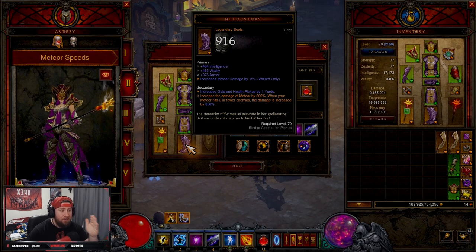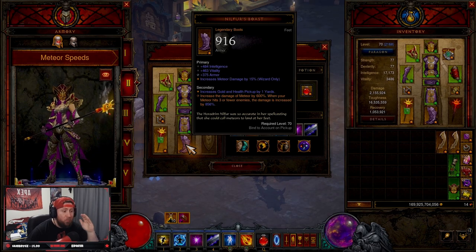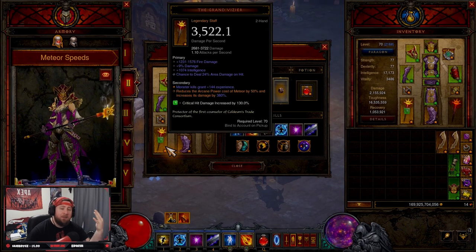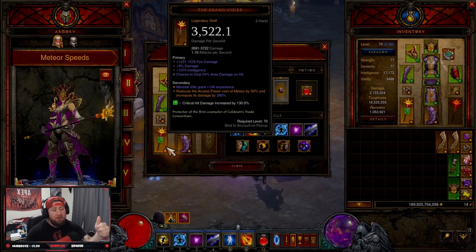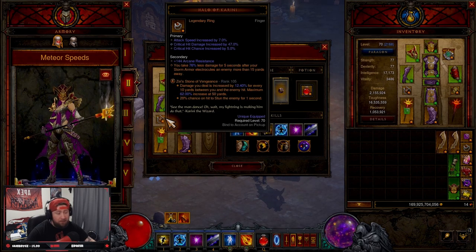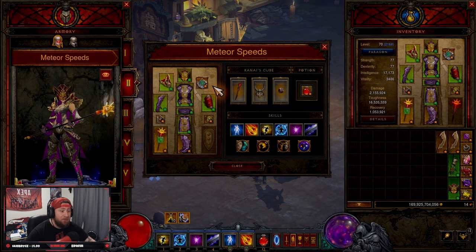For boots, we have Nilfur's Boast — you definitely need this, it's key to the build. It increases Meteor damage by 600%, and when your meteor hits three or fewer enemies it's increased even more. Then the Grand Vizier, the bread and butter of the build: it reduces the arcane power cost of Meteor by 50% so we can spam it even more and gives a big damage boost. For legendary gems we have Bane of the Powerful, Zei's Stone of Vengeance because we're hitting enemies from all over the place, and Bane of the Trapped for even more damage.